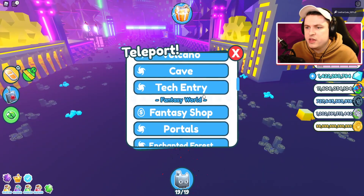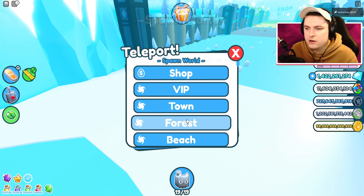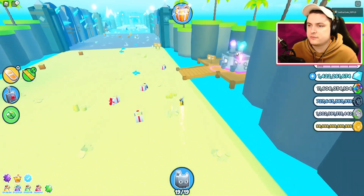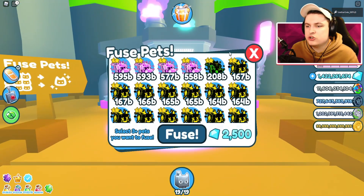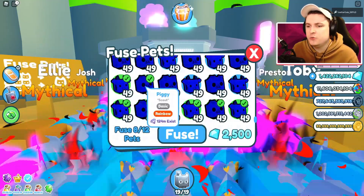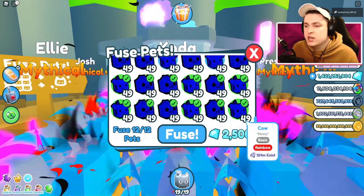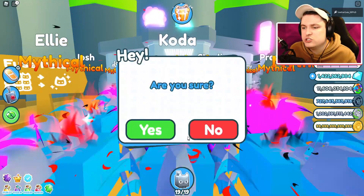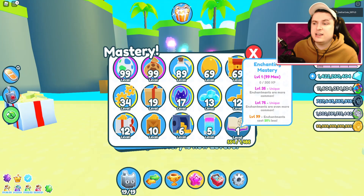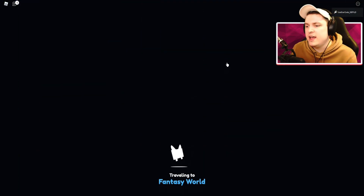For fusing mastery, go to the beach area. You can use normal pets for this — you just want to fuse as many as possible. You can fuse 12 pets in one go, and you always want to fuse all 12 because you get experience based on the number of pets fused. Fusing one at a time is slow. Fuse 12 at a time and you'll level fusing mastery efficiently.